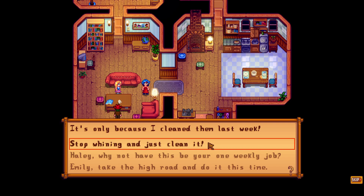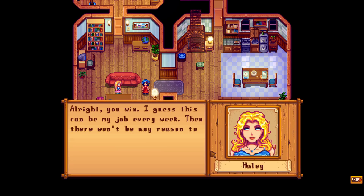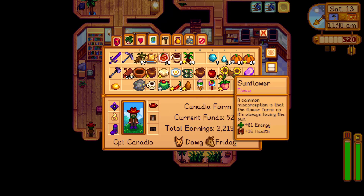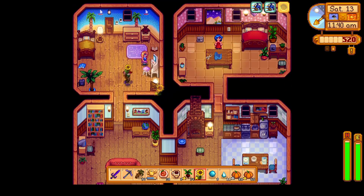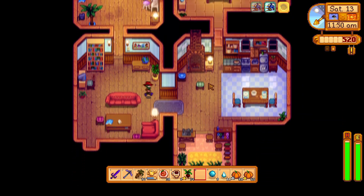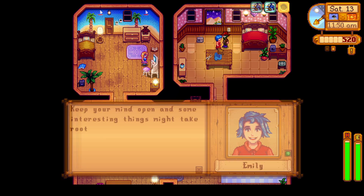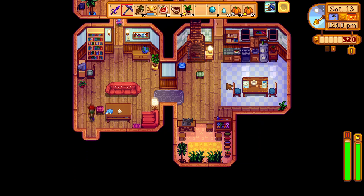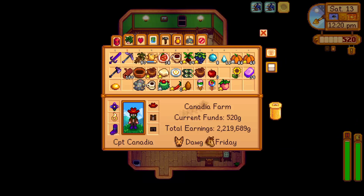We also have Haley's 2-heart cutscene, which is activated when Haley and Emily are both home. We do get a dialogue option where the first will lose us 50 friendship points with Haley, the second will gain us 30, and the third will lose us 30. We're going to give them both gifts real quick. Birthdays are the best for leveling up friendship points — they multiply the points from a gift by 8 times, meaning an iridium loved gift will give you 960 friendship points, which is nearly 4 hearts. That's why we don't want to miss as many birthdays as we can.